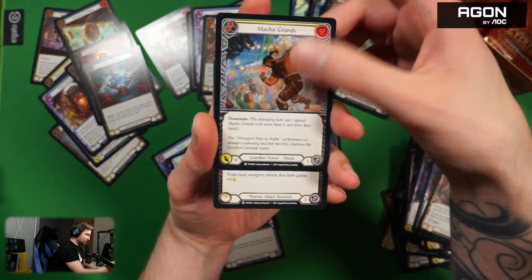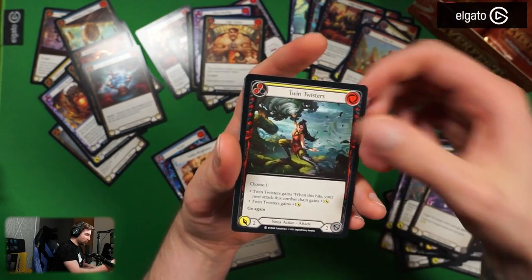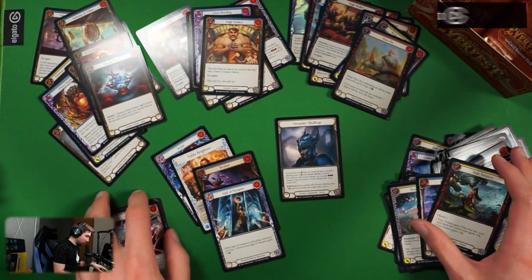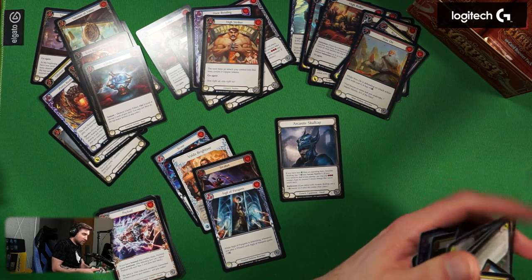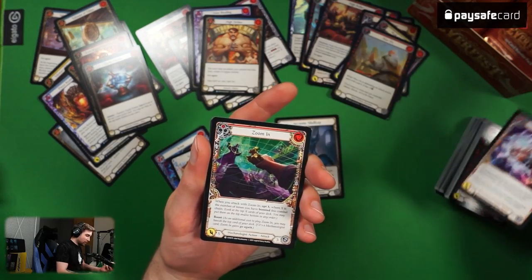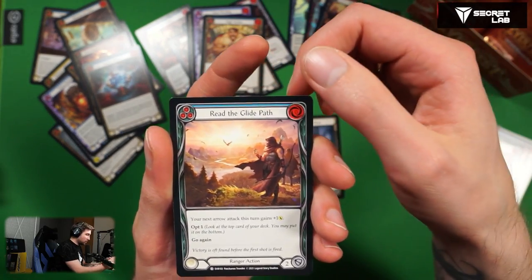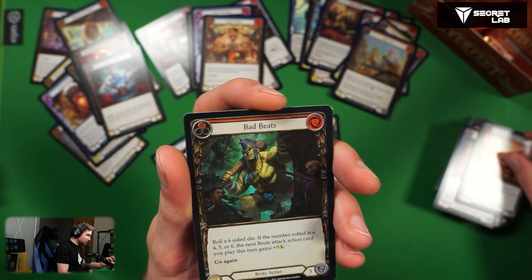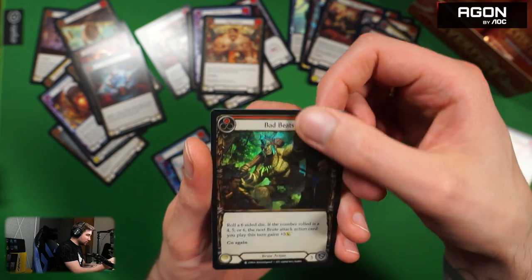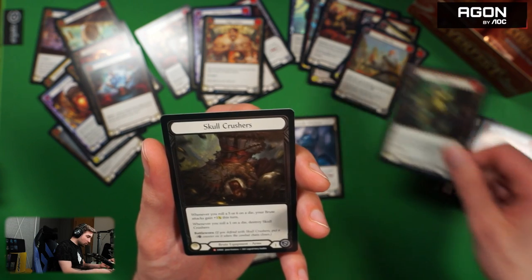Macho Grande, Blade Runner plus one as blue, Twin Sisters, Payload again. Oh the commons stack is getting too high — actually kind of happy these booster packs have fewer commons. Payload, Zoom In, Pyroglyphic Protection, Ride the Glide Path, Bad Beats, red versions of four, five, and six. Cold foil M — let's go!